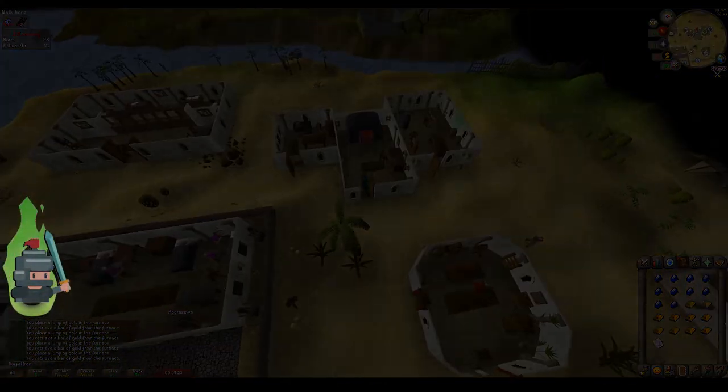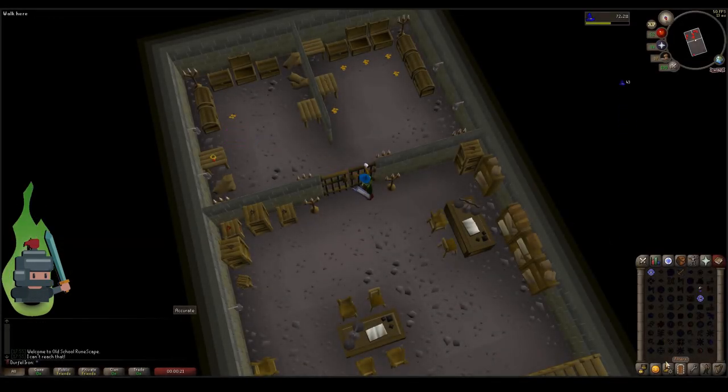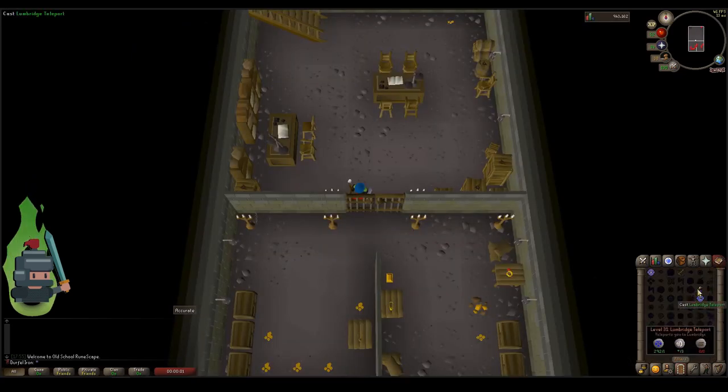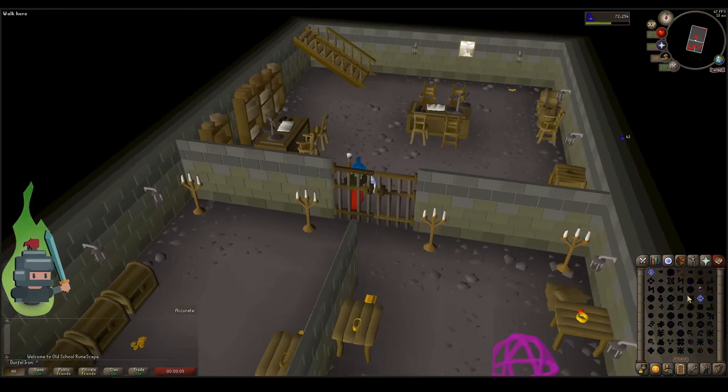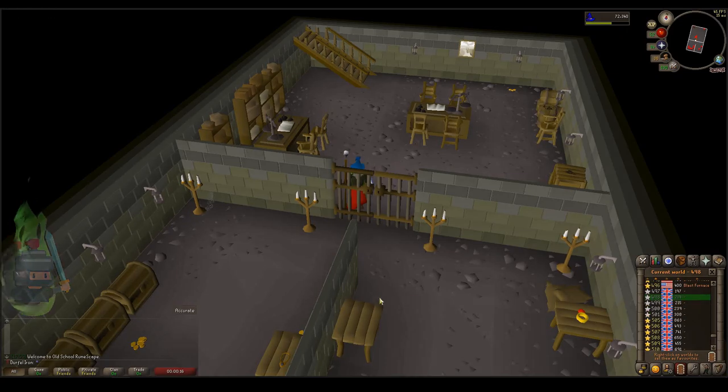Another tip: if you head to the west bank in Varrock, you can use Telekinetic Grab if you level up your magic. This is a really good way to gather some gold ore, gold jewelry, and gold bars just using Telekinetic Grab in the basement of the west bank of Varrock. FYI for anyone who's spotted the ruby ring in there — you can't get it. If you find a way of getting it, please leave a comment and tell me how, because it's supposed to be impossible.